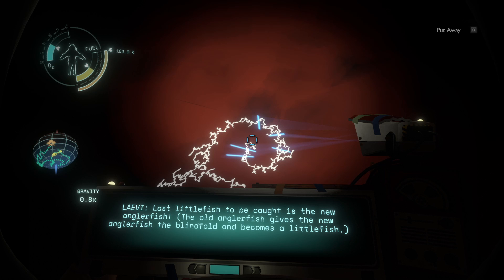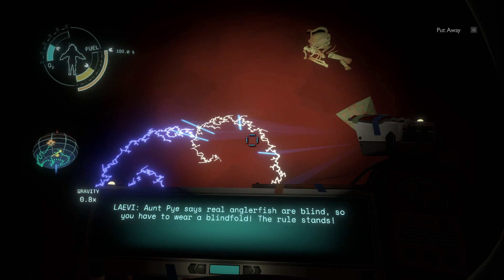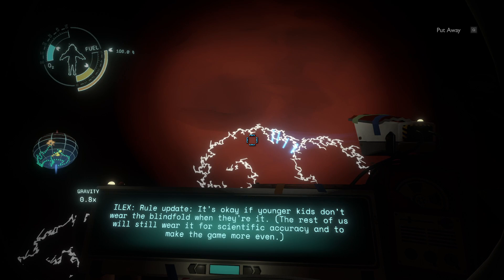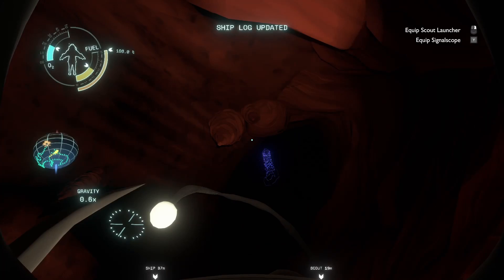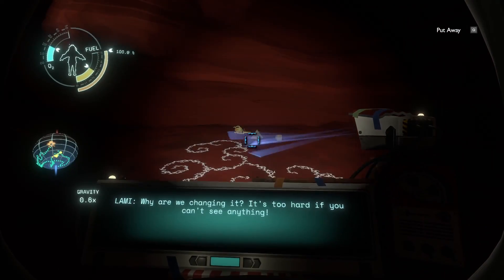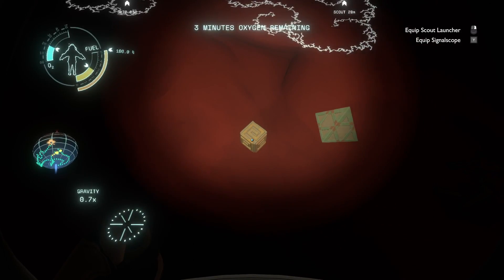The old anglerfish gives the new one the blindfold and becomes a little fish. Aunt Pie says real anglerfish are blind so you have to wear a blindfold — the rule stands. Rule update: it's okay if younger kids don't wear the blindfold when they're it; the rest will still wear it for scientific accuracy and to make the game more even. Why do you need to be scientifically accurate in a game? Maybe if you guys had been less playing games...